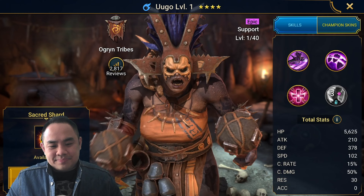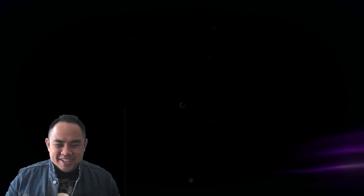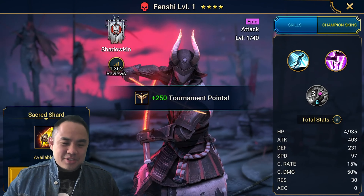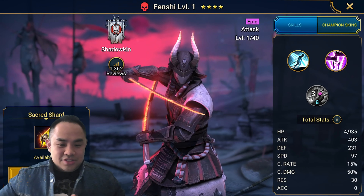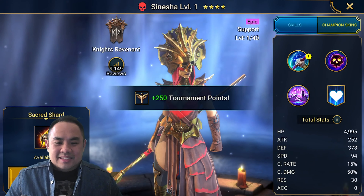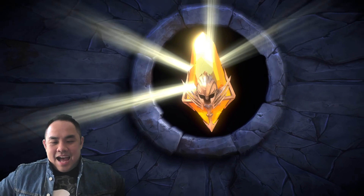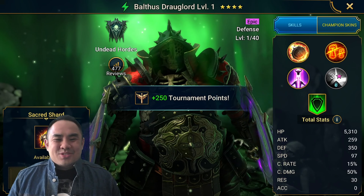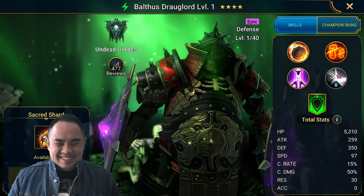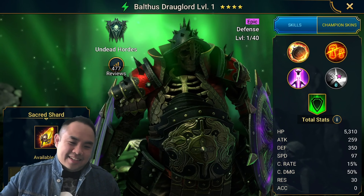Should I pull all of them? Let's just pull all of them — screw Summon Rush. Fenshi — no. I already have a lot of Fenshi. He's very decent if you are in a progressing stage. Senecia — very, very solid when paired with a Skullcrown. Balthus Druglord — what a trash. No legendary from Sacred. Very, very sad day for me. Seven Sacred spent.